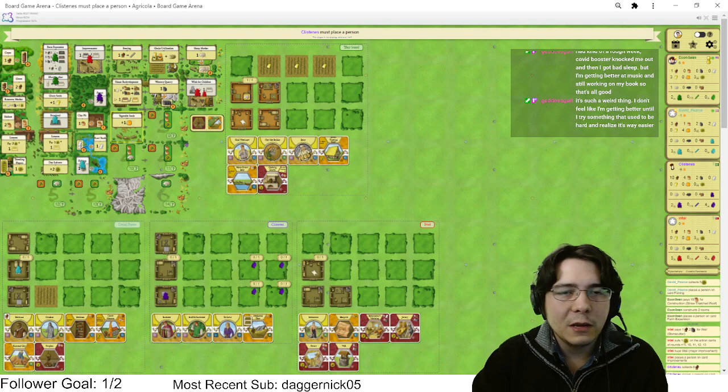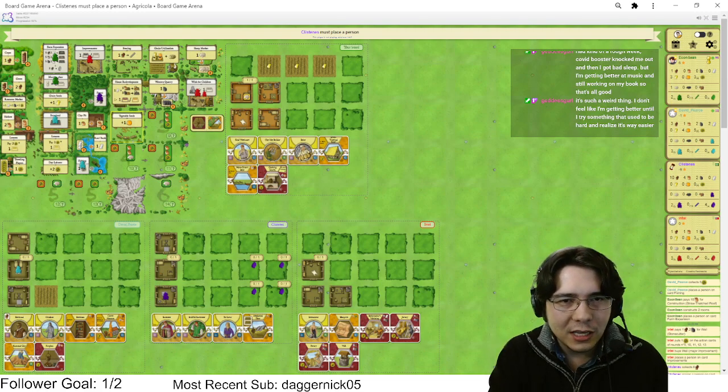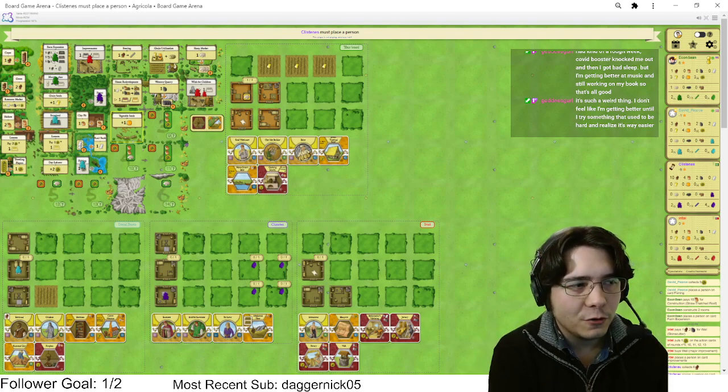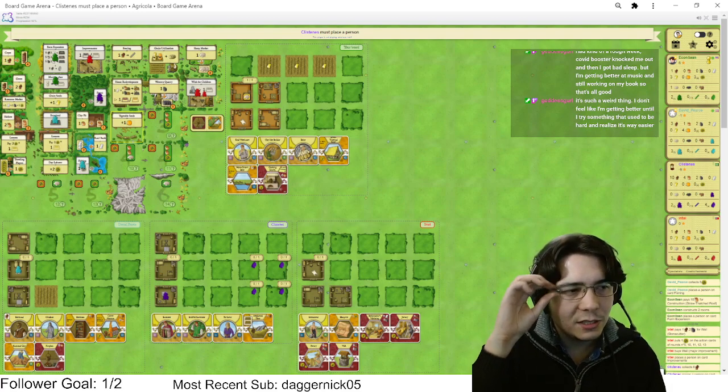Market Stall or Power Ceramics — I think I'd rather Market Stall. I think I'm gonna have plenty of food. A veggie is actually completely good for us here. We don't need that much grain — we're gonna get a stupid amount of grain anyway.